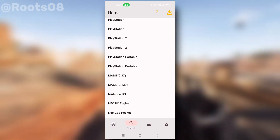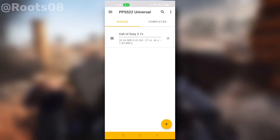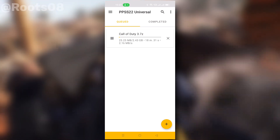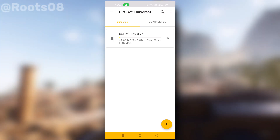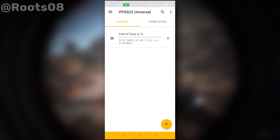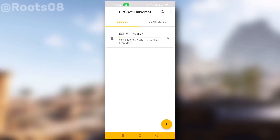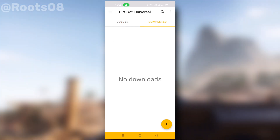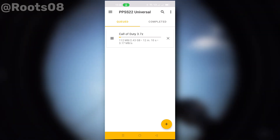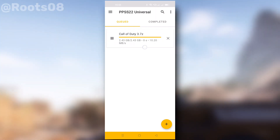So let's wait for it to download. It's taking some time — scanning the ROM, I guess. Note that scanning can take up to 10–15 minutes depending upon the size of your ROM.